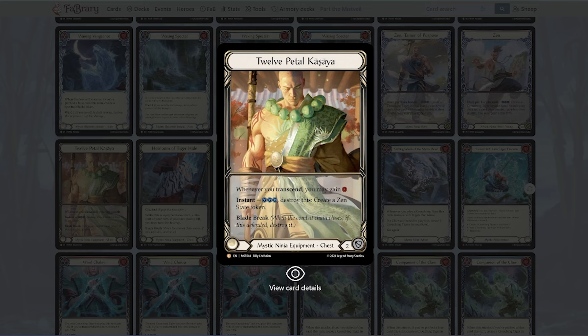12 Petal Kasaya — I'm not sure how you say that word — but this card is really just encouraging you to play with the transcend cards and the chi cards. Gaining one resource whenever you transcend is pretty gnarly, especially because you basically get a free resource. Then you can create a Zen state token, though that part you're probably only going to use against aggro matchups. Really the first line of text is where you want it to be — it's a chest that blocks for two, which ninja has never really had access to.